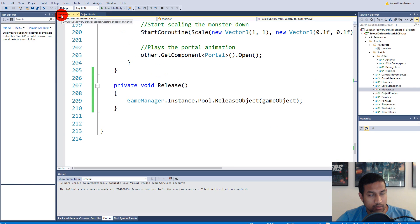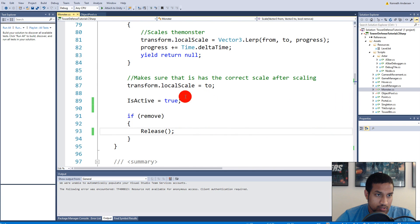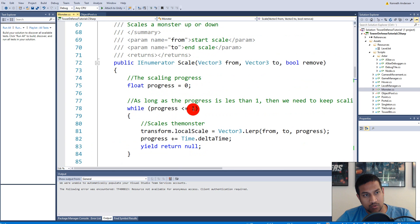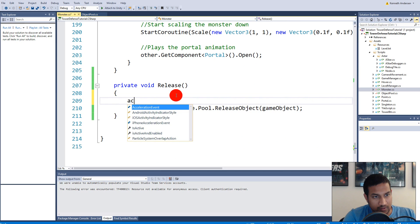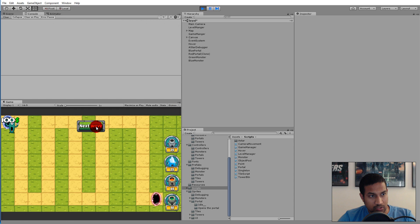So to fix this we will have to go to the monster script and go to the release function. Right here we will have to make sure that the monster can't move before it spawns or before it's done scaling up. The reason it's moving before it's scaling up is because in the scale function we are setting active to true when we are done scaling, but active is never set back to false again. So it will actually start moving before it's done scaling next time it spawns. To fix that we simply say active equals false. So now it will not start moving until it's done scaling.